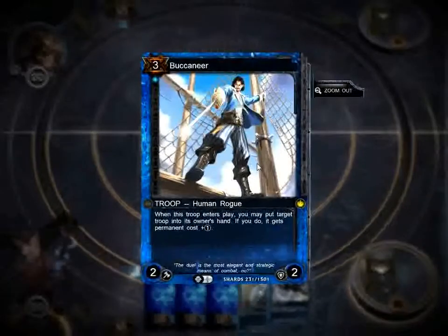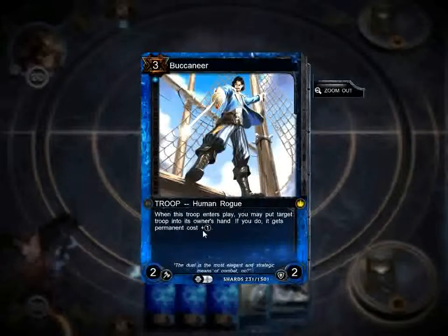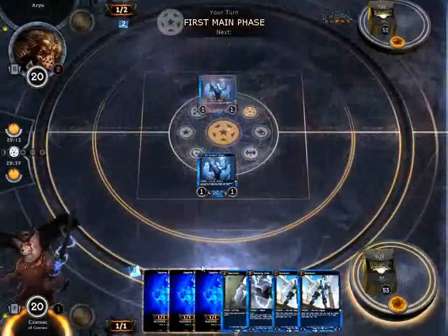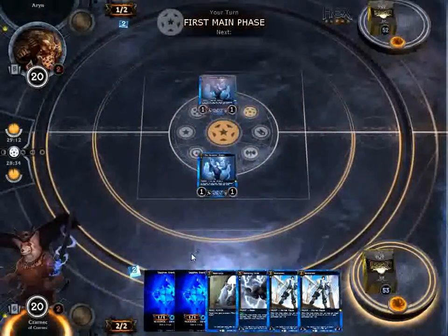This is my favorite guy — this is Buccaneer. He's not only a 2/2 creature for three, but he's also his own bounce spell. He will return a troop to my opponent's hand, and then it permanently gets a cost increase of plus one. This also shows you how awesome it is to have a digital card game — you can have permanent effects like that.